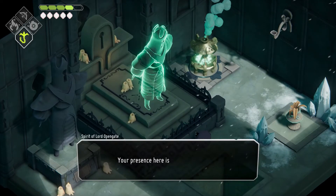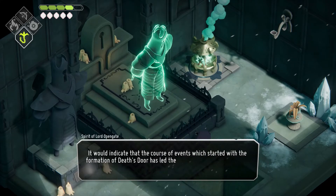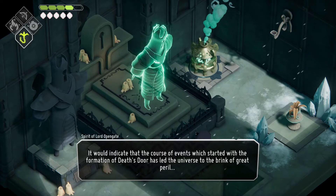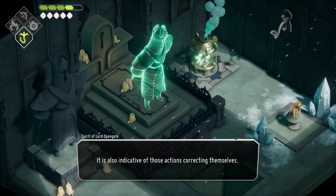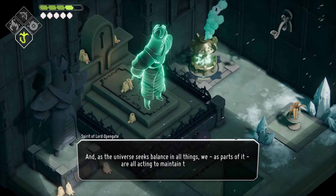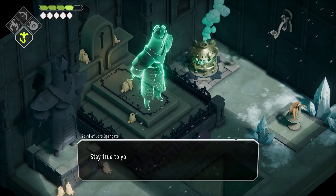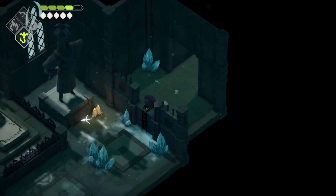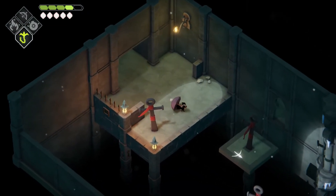Then the spirit speaks: 'Greetings young reaper. Your presence here is quite a conundrum — it indicates the course of events which started with the formation of death's doors led the universe to the brink of great peril. However, it is also indicative of those actions correcting themselves. Life is merely the universe experiencing itself. As the universe seeks balance, we as parts of it are all acting to maintain that balance. Stay true to your path young reaper — I can sense victory in your future.' Is it here? It might be — you know it is here.